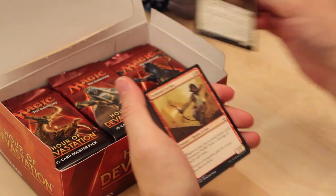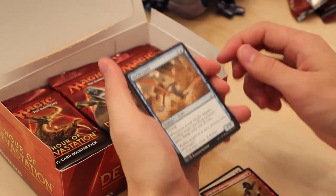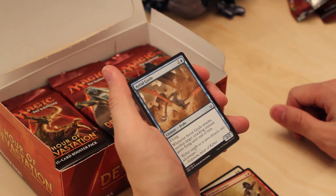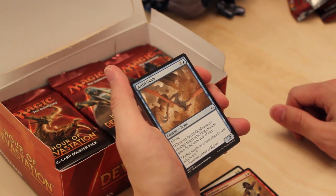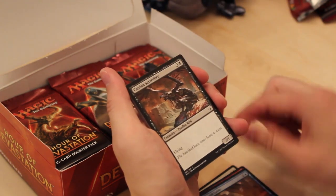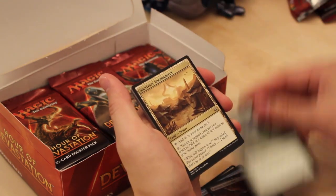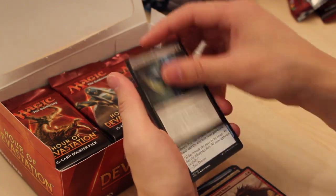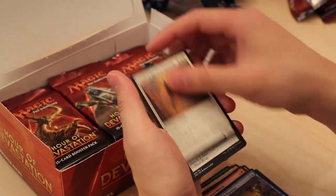Dauntless Aven. Firebrand Archer. Aerial Guide — one of Blue's best commons: 2/2 Flyer for 3. Whenever it attacks, another target attacking creature gains Flying until end of turn. Great card. Carrion Screecher. Frilled Sandwalla. Survivor's Encampment. Acatra's Avenger. Thorn Moloch. Thought Weakness. Strategic Planning. Angel of the God-Pharaoh.